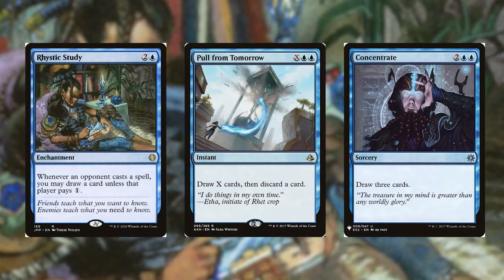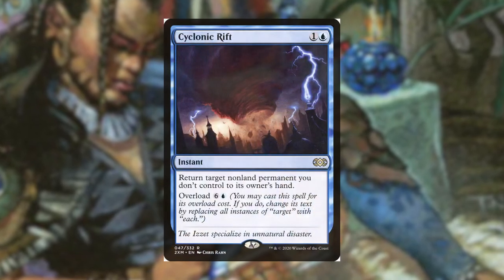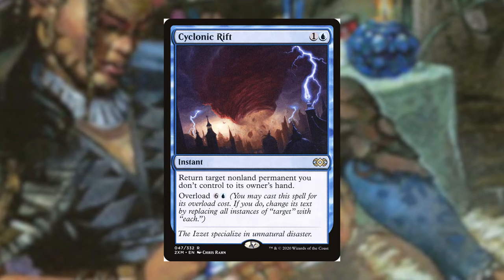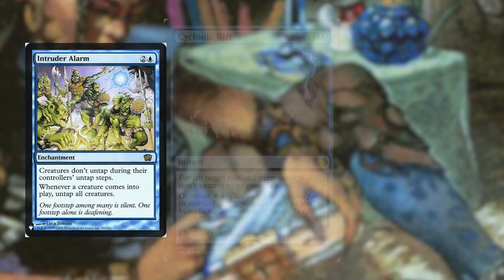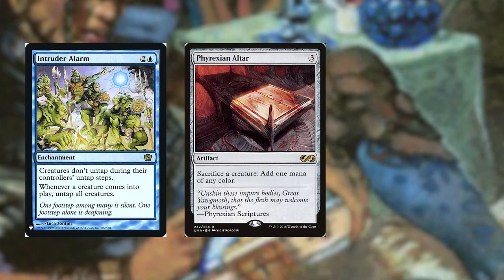Maybe after a well-timed Cyclonic Rift — a little bit evil. If you didn't want to do that, there are other options as well. You can also combo out using some kind of a loop with Geralf's ability — maybe with Intruder Alarm or Phyrexian Altar — and just continuously sacrifice and create more zombie tokens.